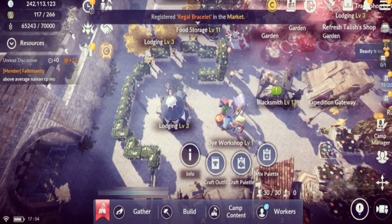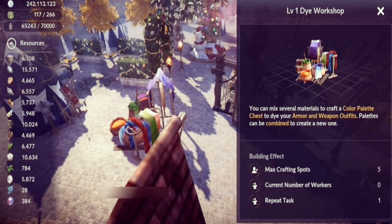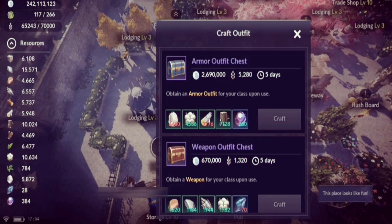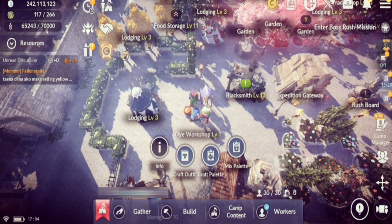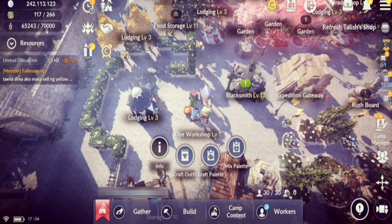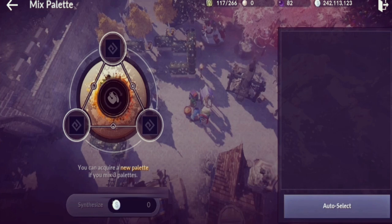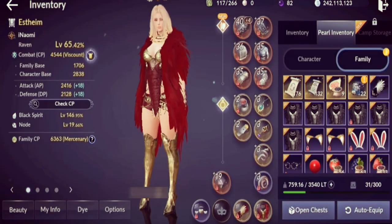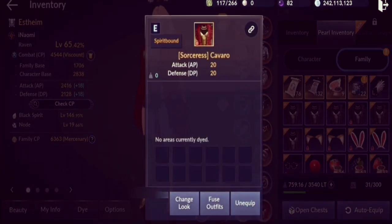The next really interesting structure is the Die Workshop. You can build it after defeating boss Arca in the main quest — that's around level 43 to 46. This is where you can craft your armor outfit and weapon outfit, and all of those outfits give you CP. You can also craft color palettes to color those outfits or mix them for a rare color palette.